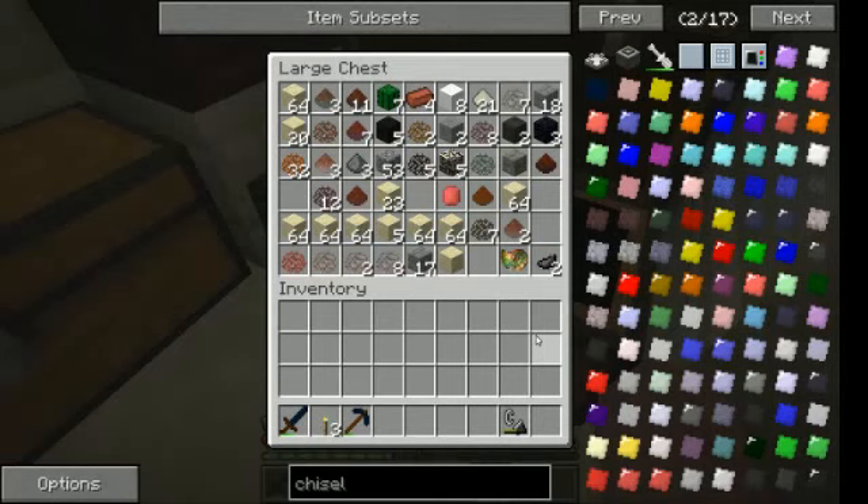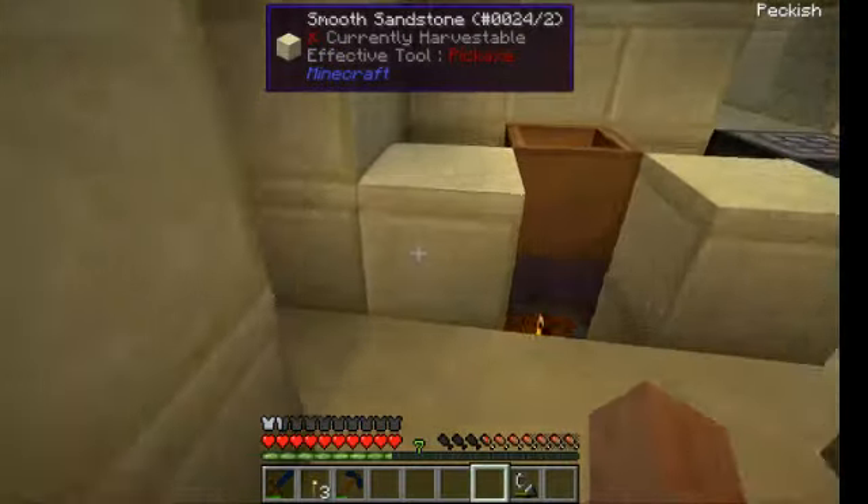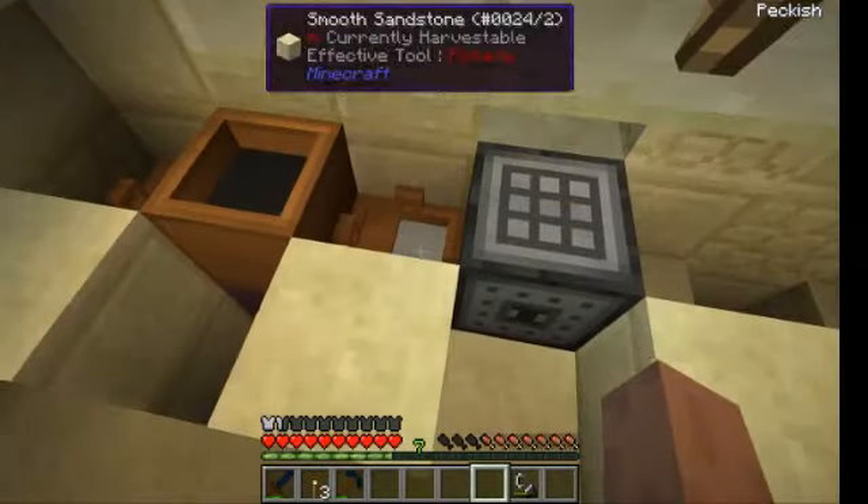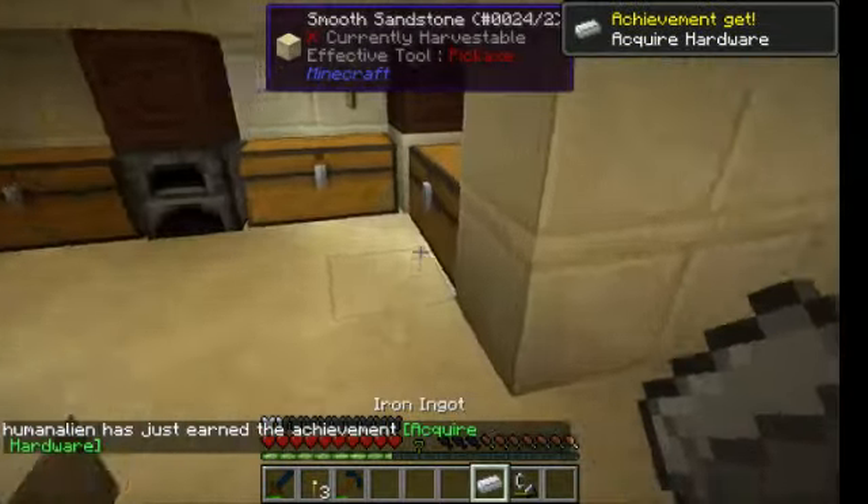When you do iron it can evaporate at 2,000 degrees, and sometimes it's highly possible that you will reach that level.